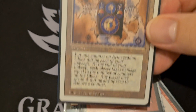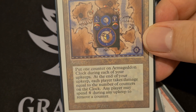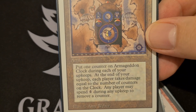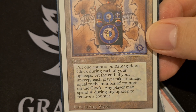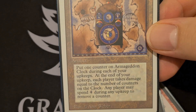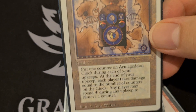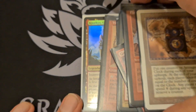Armageddon Clock — put one counter on it during each of your upkeeps. At the end of your upkeep, each player takes damage equal to the number of counters on the clock. Any player may spend four mana during any upkeep to remove a counter. Pay attention: any upkeep.